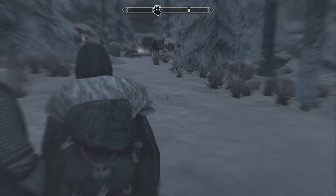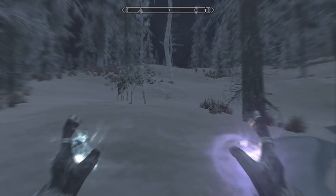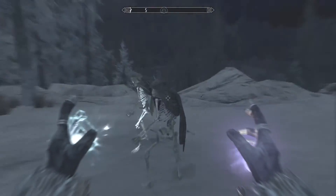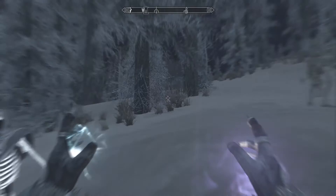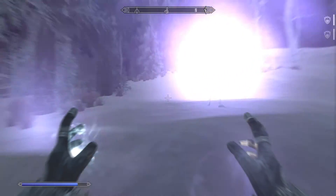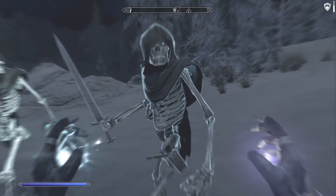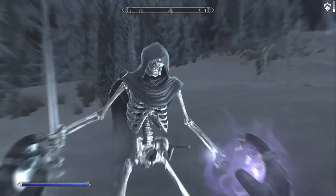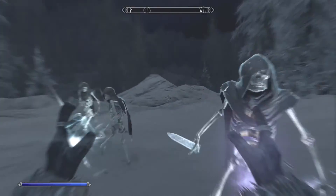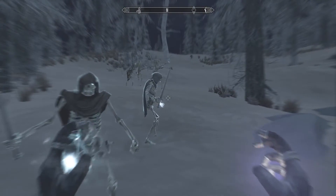The last spell I want to show you is called Power of the Master. I've got it in my right hand and Iron Flesh in my left. Here's the beauty of this spell — you know all these guys that are my allies? Abracadabra. They all now have my Iron Flesh spell — my enhanced one that boosts their armor by 240 points. It's beautiful, it's amazing, and they're all super tanky now. My squishy skeletons are not nearly as squishy anymore.